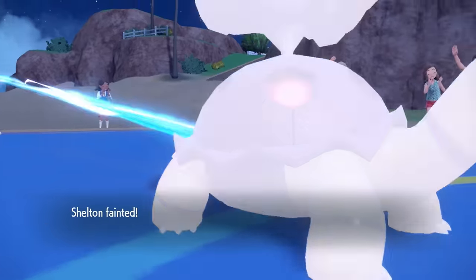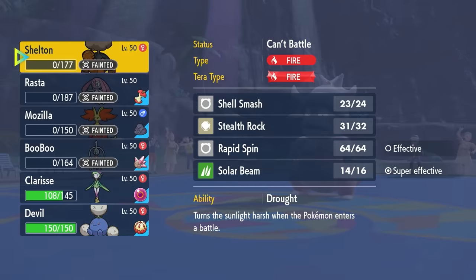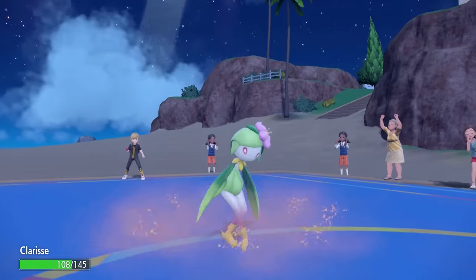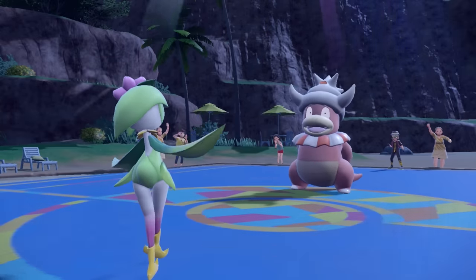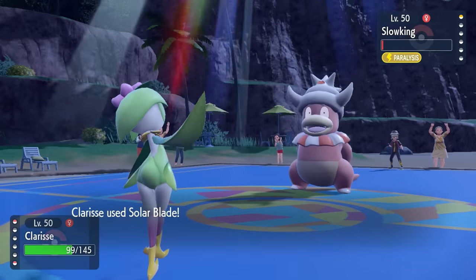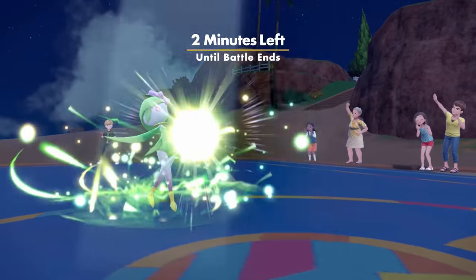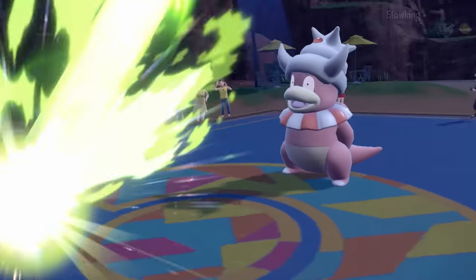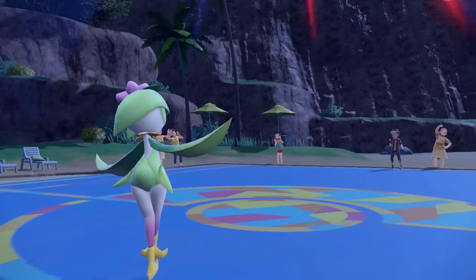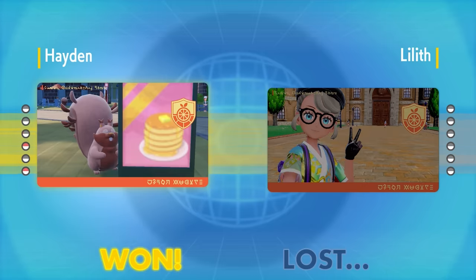The final Pokemon is Slow King, and of course Lilligant can only Solar Blade if the Sun is out. I go into Torkoal to get the Sun up for Lilligant to clean up, and also Torkoal can Solar Beam from its back spout. We make it sunny and Slow King gets fully paralyzed. Torkoal is the fastest turtle alive but a Solar Beam fails to KO - it lives on 1 HP and a Surf crit kills Torkoal. Things are just living with invisible Focus Sashes out here.